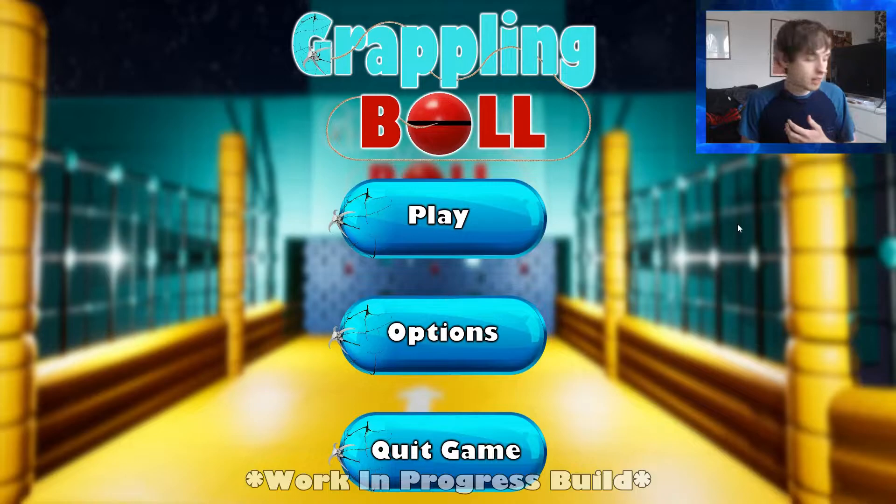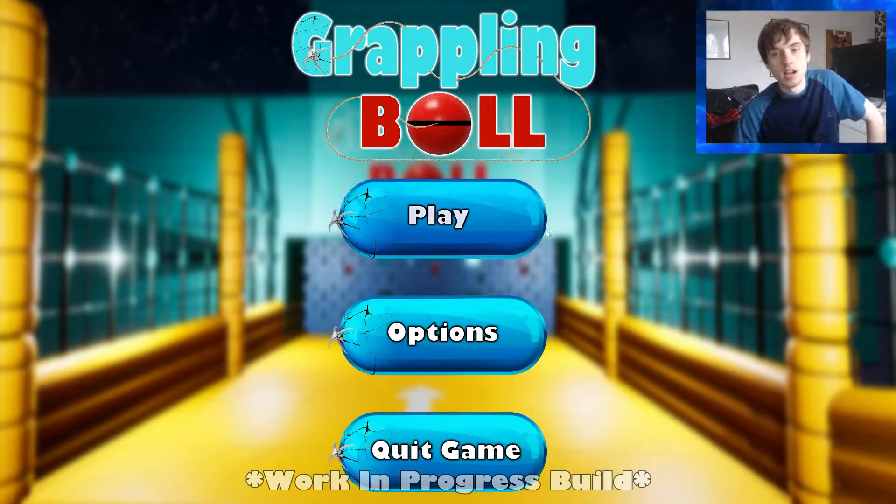So as you can see, we're starting things off here at the main menu. Simple main menu — there's not loads to it. This is the official Grappling Ball logo. The thing I'll probably end up changing is the ball section of the logo once I've actually gone ahead and modelled out the proper design for the Grappling Ball character. But for now it is as it is.